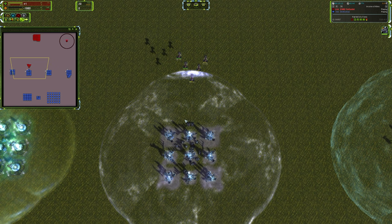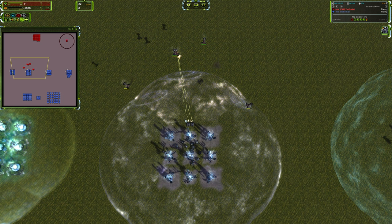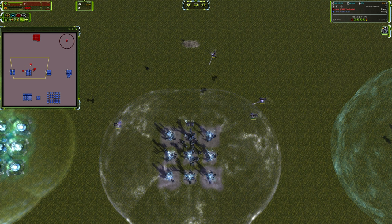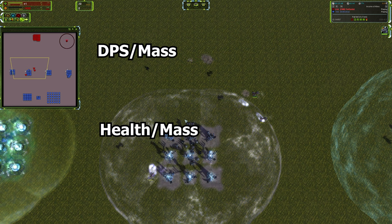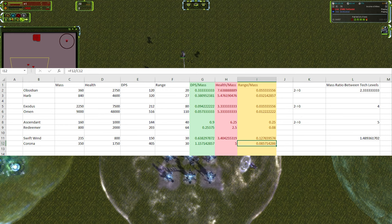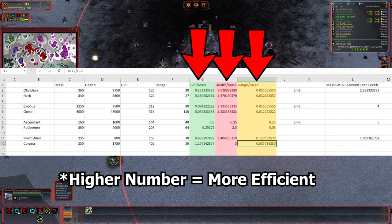I believe what holds true for other units as you jump from tech 2 to tech 3 does not hold true for mobile anti-air. It is 100% expected to lose some efficiency in damage per second over mass or health over mass when moving up tiers. DPS over mass and health over mass are two measurements I use to calculate the efficiency of mass invested - how much damage per second, health, or range you actually get out of a unit. For this example, let's look at the Aeon faction.